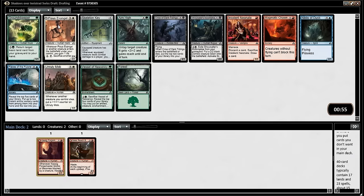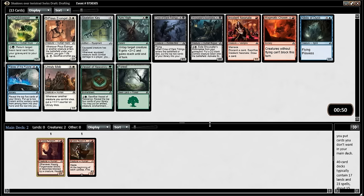We have a vessel — this isn't a bad card. Bias is good. Red-white I'm not a huge fan of. Nor am I. I think it's the worst of the aggressive decks by a good margin.